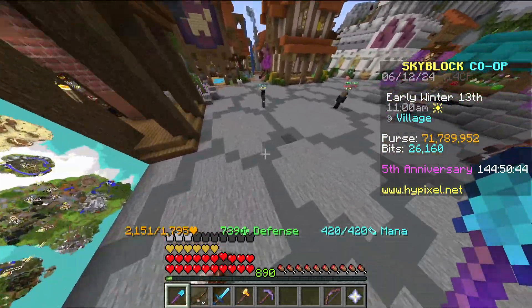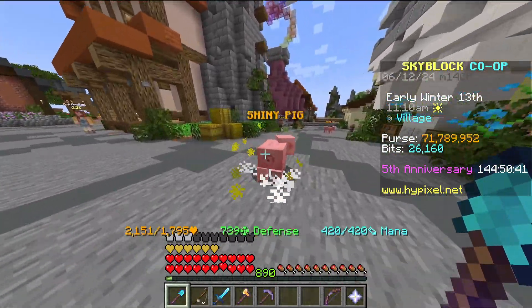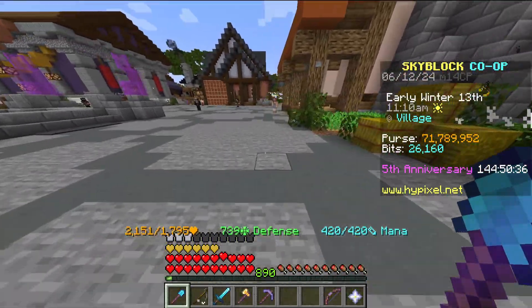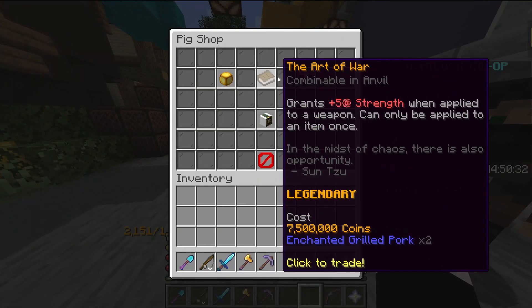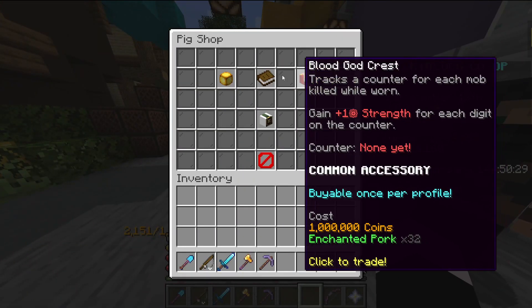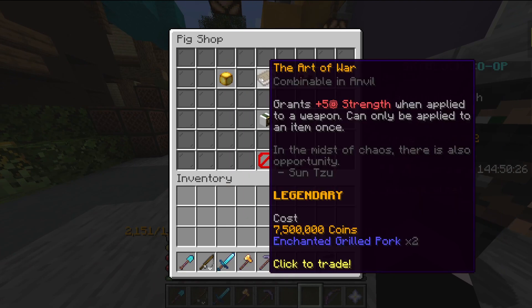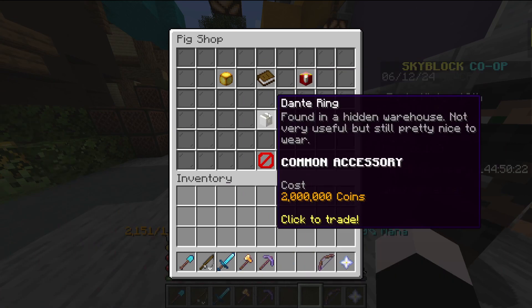Anyway, I'm going to be checking out the new fifth year anniversary stuff. We have a whole bunch of cool things, like shiny pigs from the Dante saga. We also have the pig shop with all this stuff — the shiny orb, the Art of War, the Blood God Crest, and the Dante Ring.